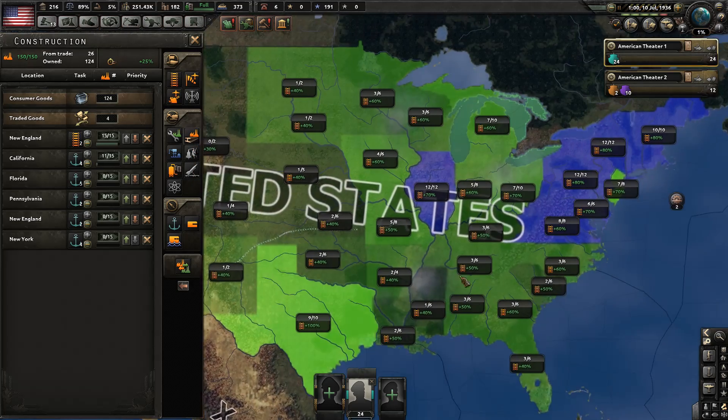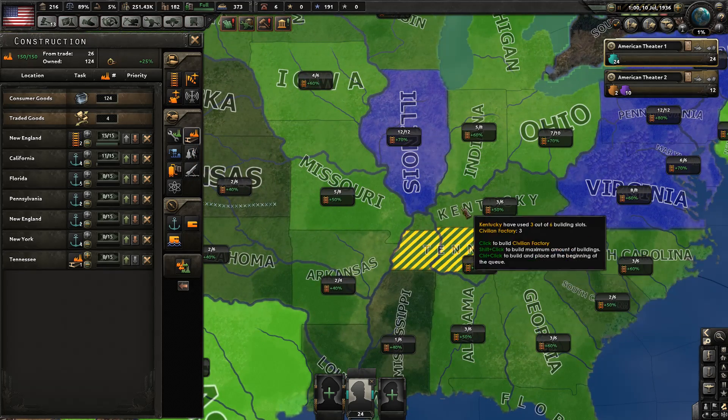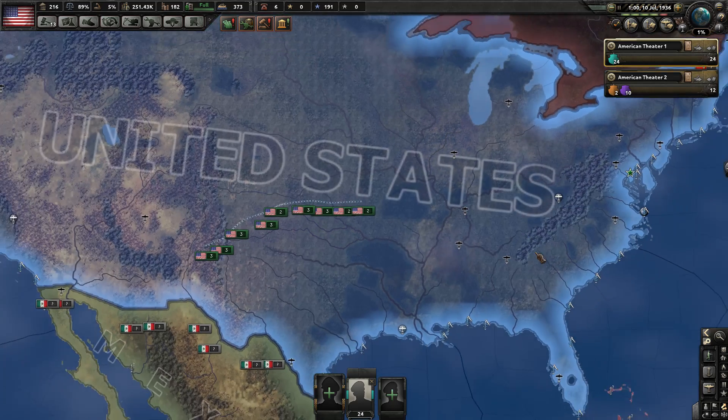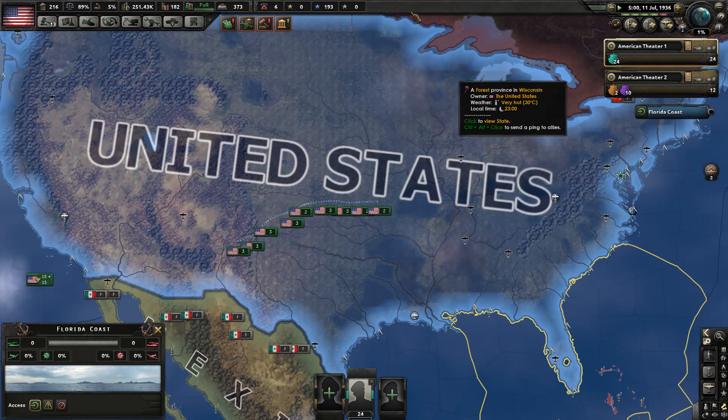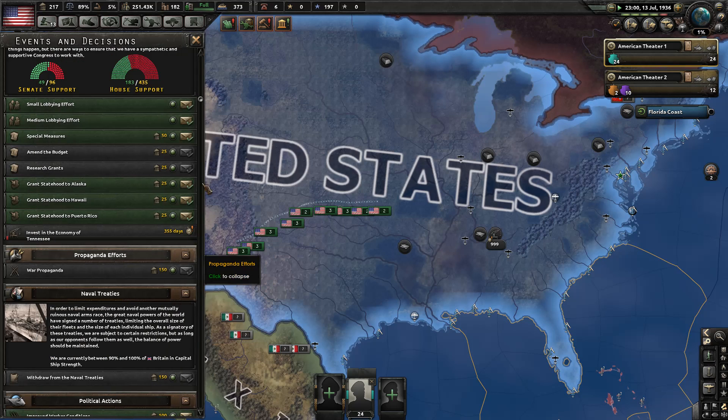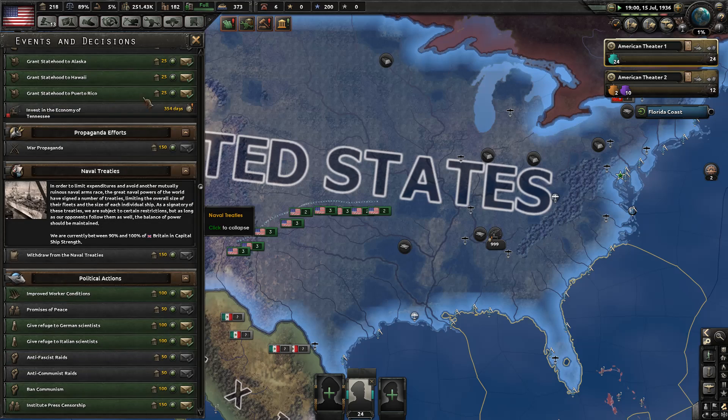Now we have about a year to invest in Tennessee's economy. If we build an additional civilian factory there we'll get a potentially big bump in support, but if we don't we'll lose it. I think one civilian factory is perfectly reasonable. Let's make that a top priority — it's going to be done in November, right around election day. Very nice indeed.